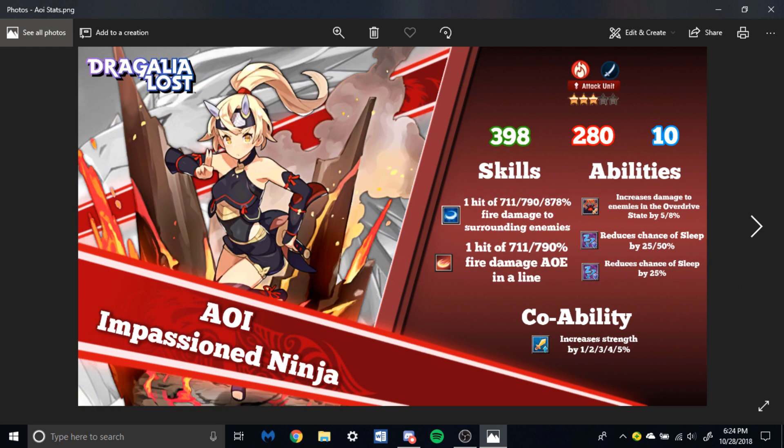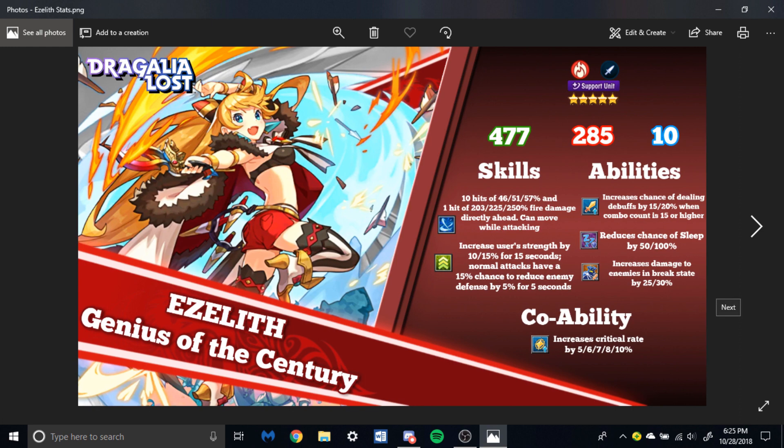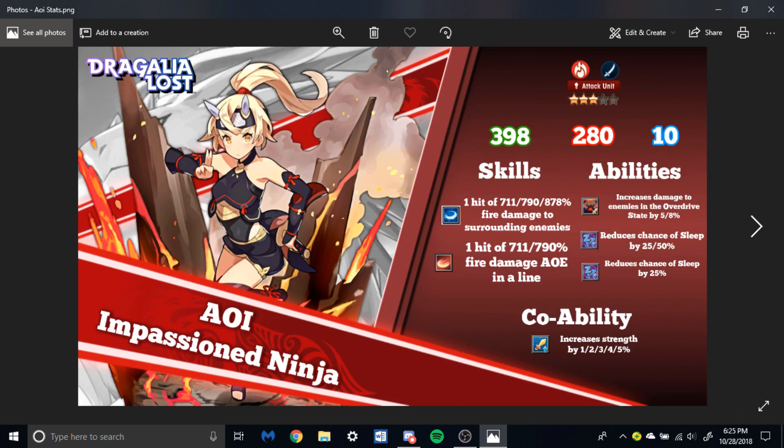The next unit is Ashley, a three-star unit. When I was looking over potential DPS units, this caught me off guard — she has an 878% skill damage skill. That's ridiculous for a three-star. And with 280 attack, that's only five under Ezeleth and she's a three-star! There is not much of a difference between three-stars and five-stars — every unit can be used in their own way. That's what I love about this game.